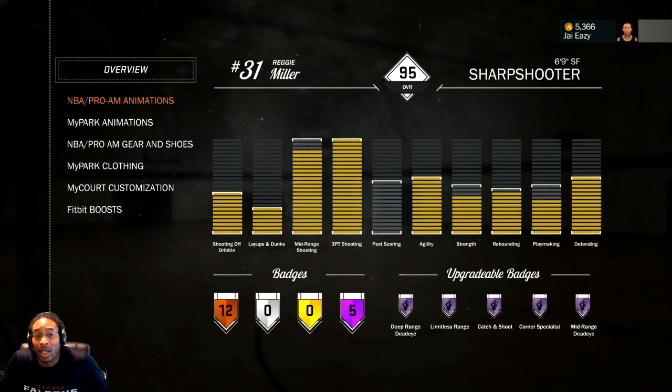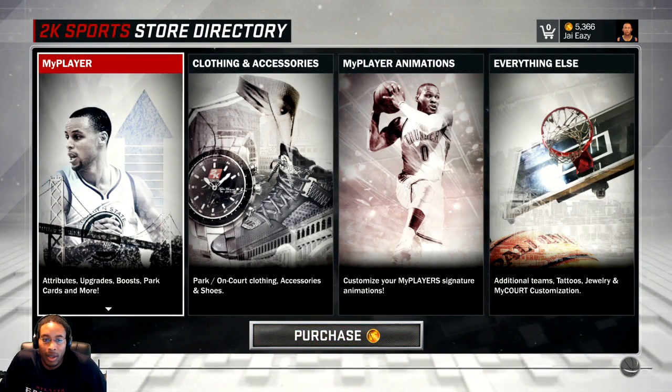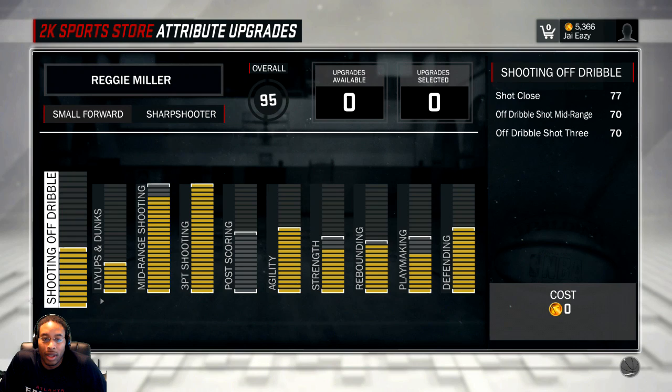Check it out — my player inventory. This is it. Write it down, take a picture, I don't care, but this is what you want to end up with something like this. I'll explain each category. Shooting off the dribble — let's go to upgrades. Shot close, shoot off the dribble, shoot mid-range, shot three — the only thing you care about in this category is shot close. That's why I have it maxed out. If you're starting off with your sharpshooter you can neglect this category entirely.